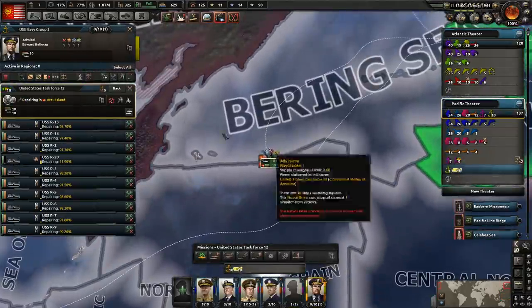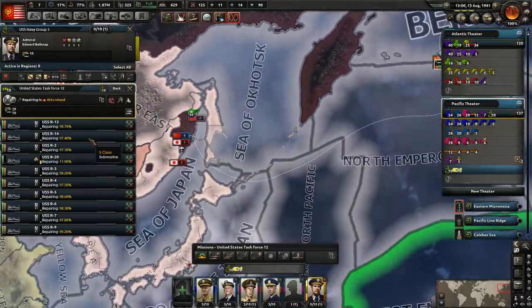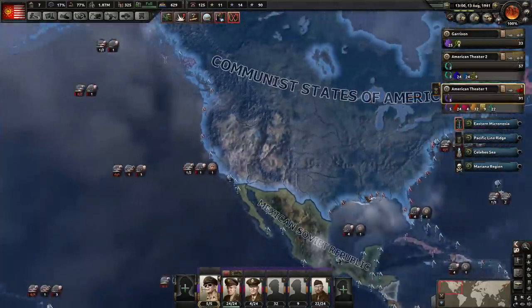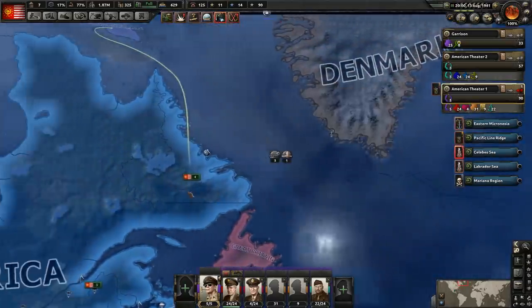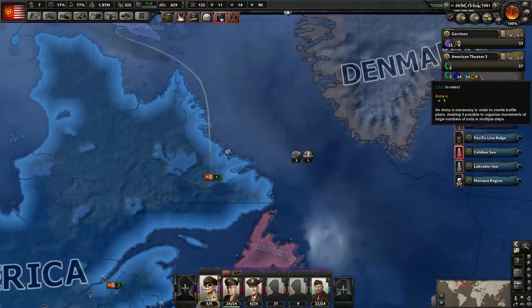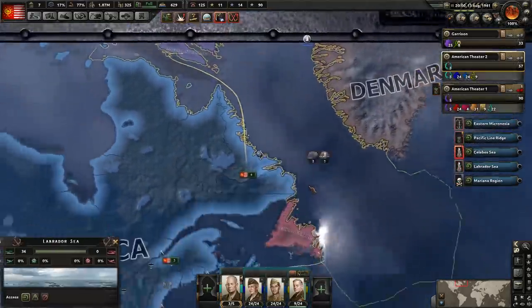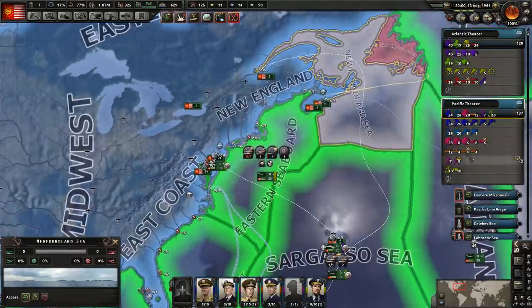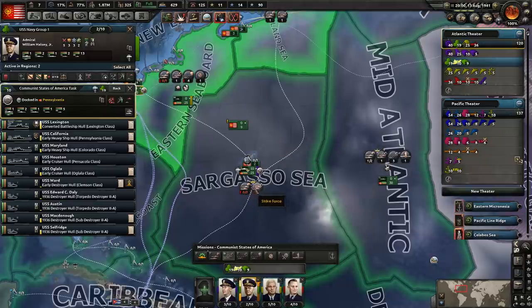So these guys are now over here — excellent. Let's go ahead and tell them to start operating now — well, they're repairing right now. We'll let them repair first. I don't know where they took the damage from, but we'll let them finish up their repairs. Let's take a look at what happened over here. And can we do our invasion yet? The yellow army — let's take a look, let's see if these guys are ready.